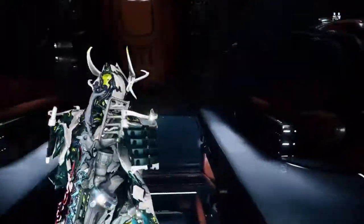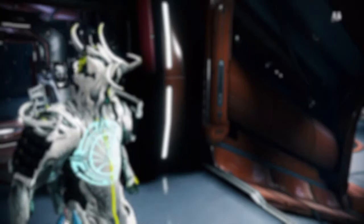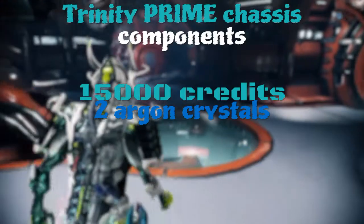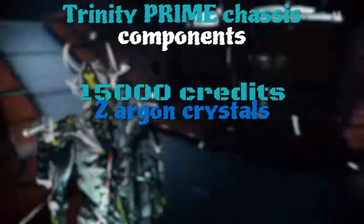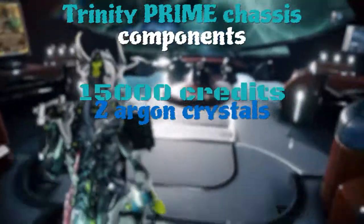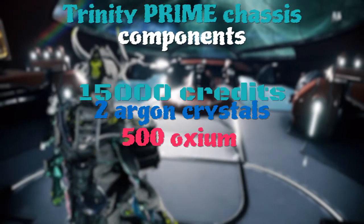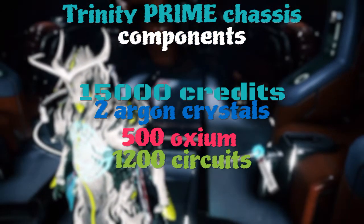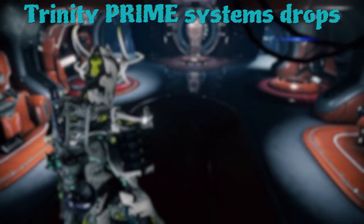For the Chassis build you're going to need: 15,000 Credits, 2 Argon Crystals — and be careful, Argon Crystals expire, I think within a day, so you can stock up but be aware — 500 Oxium, and 1,200 Circuits. That's everything you need for the Chassis. Now let's move on to the Systems.